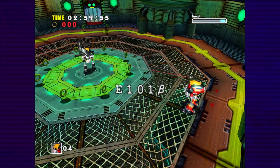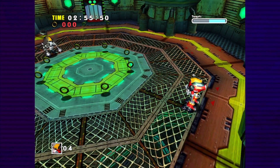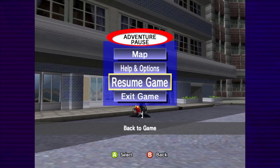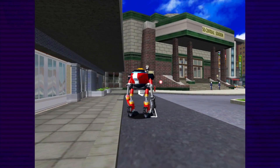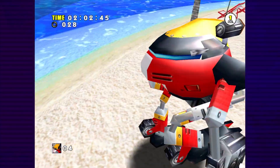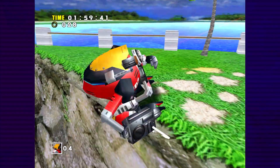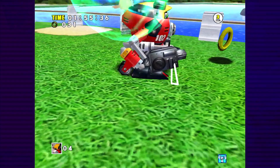Boss fights in Gamma's campaign are generally the easiest, since Gamma can just shoot them repeatedly, and E-101 Beta is no different. After getting dropped off in Station Square, we need to use free camera mode once again to enter the hotel, but Emerald Coast can easily be entered with a little zigzagging. Emerald Coast itself has absolutely no camera restrictions whatsoever, though I did somehow manage to walk right past Froggy without realizing.